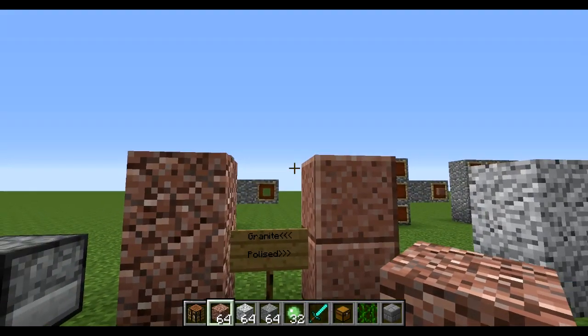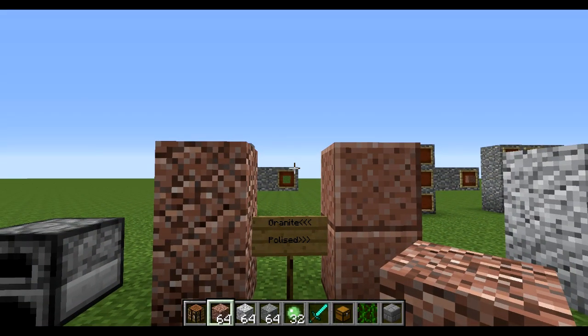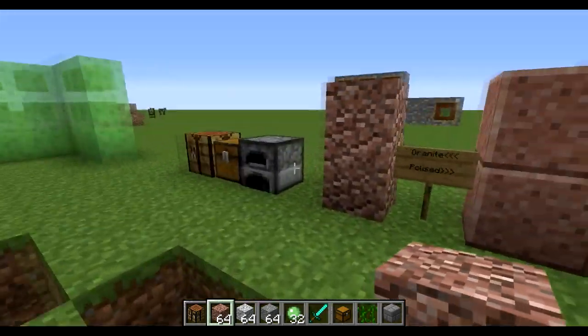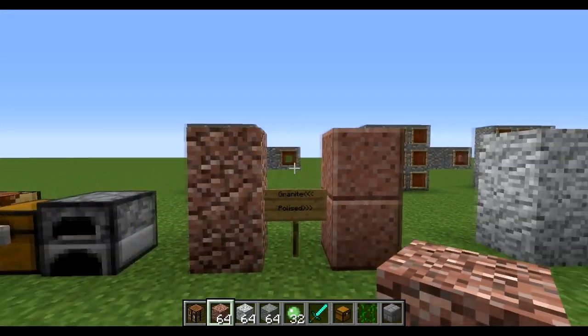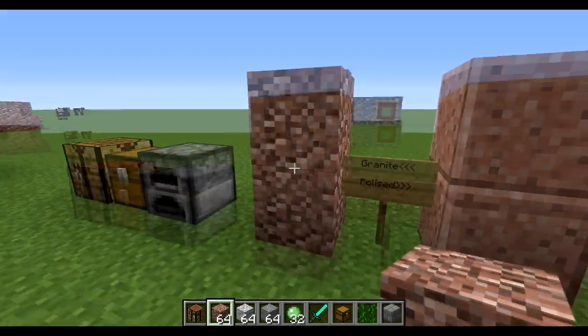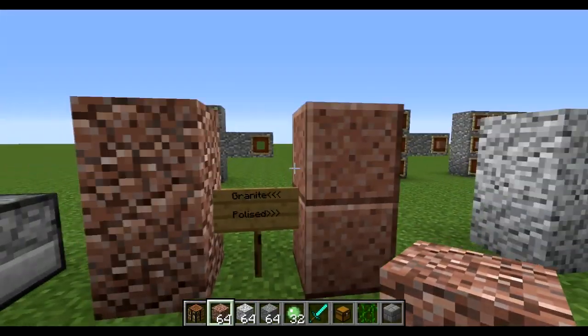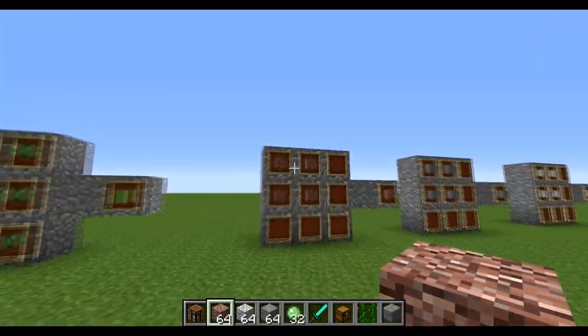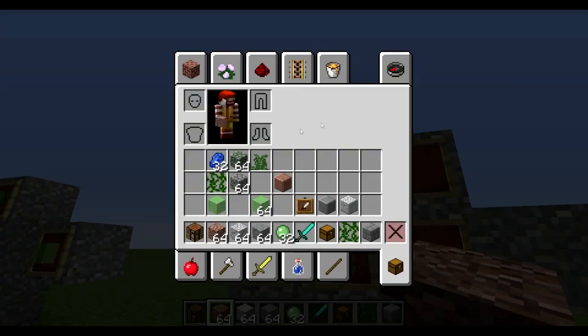We're going to move on to probably the most exciting thing: three new stone types which are found randomly when mining. To start with here we can see granite — this is just normal granite and this is polished granite. All of these are made polished exactly the same way, just all four of them next to one another in the craft.